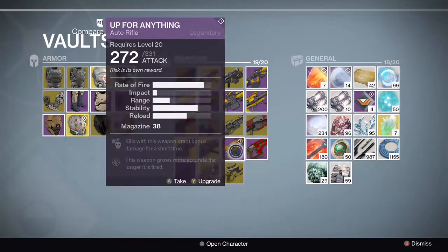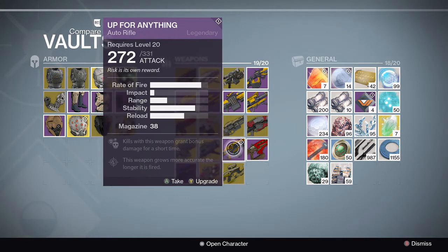There's another expansion weapon. I believe this is a Vanguard weapon. I typically don't like auto rifles because of the ridiculously high rate of fire and how low the impact is. This one, on the other hand, seems to have a little bit of extra impact, so I've kind of been liking it. I also like that it grows more accurate the longer it's fired — excuse my dyslexia there.